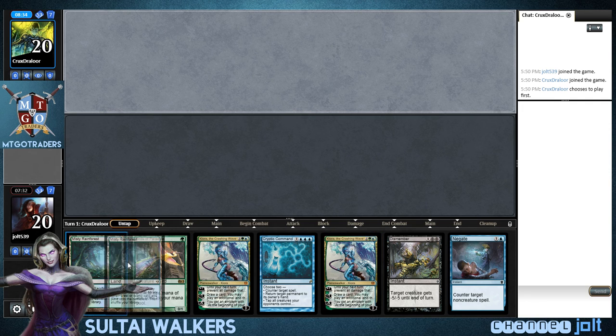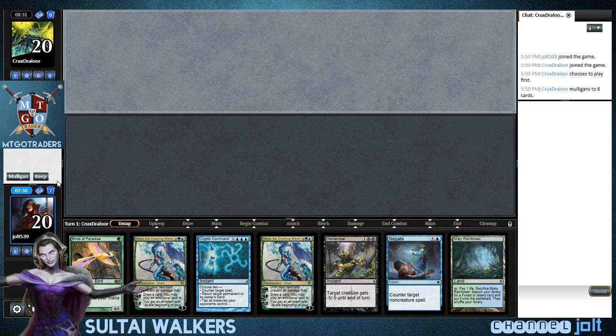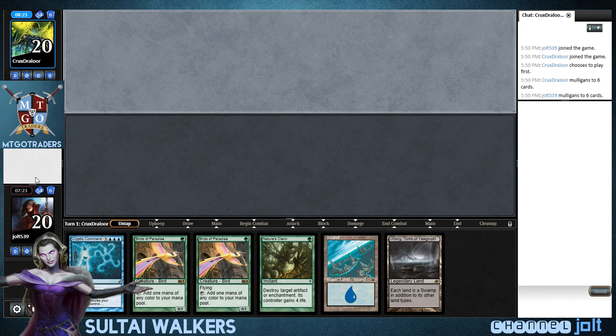So as far as our opening — yeah, we're going to have to mulligan this one. We get into Birds of Paradise. Yeah, let's go mulligan — I'm just not wild about that one. Ugly. Yeah, we don't have a green source. If we had a green source, I'd go double Birds of Paradise.